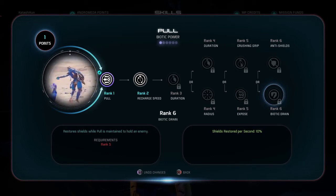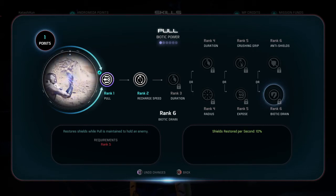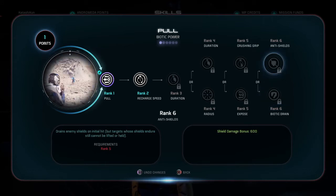Biotic drain restores shields per second at 10%. I reckon 10% shield restoration per second isn't that great. This requires you to hold the button down so they stay beside you, and it would be more beneficial if you have the radius perk to pick up two enemies — that way you'd have 20% shield restoration per second. But for my playstyle, I'll do shield damage bonus 600.